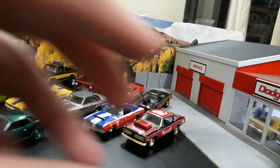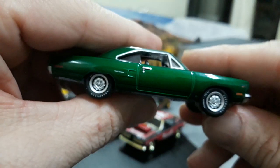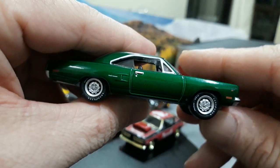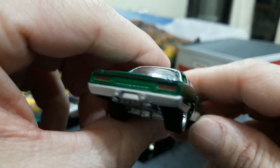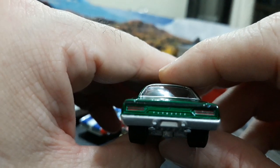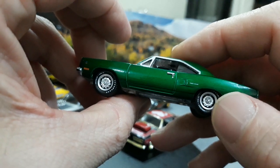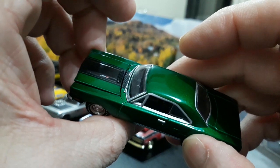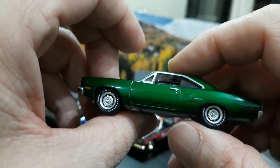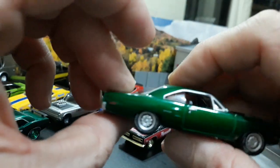Another green machine — this is the 70 Roadrunner, which you guys saw in my video of the 70 Plymouth B bodies. Should have been Hemi Orange actually, but it's got the green body, and it's tastefully done — this could have actually been a factory car with this color green. I really like the green machines, and that's why this greenie made it. These are the only two green machines that made it.